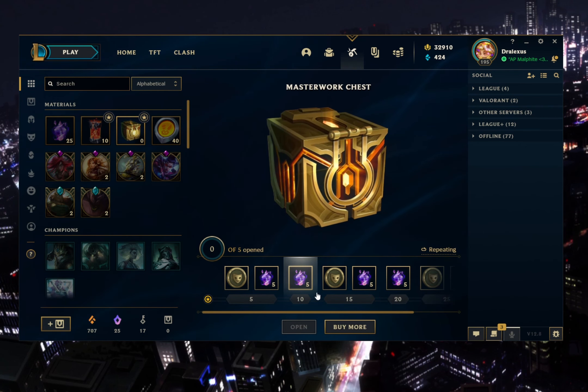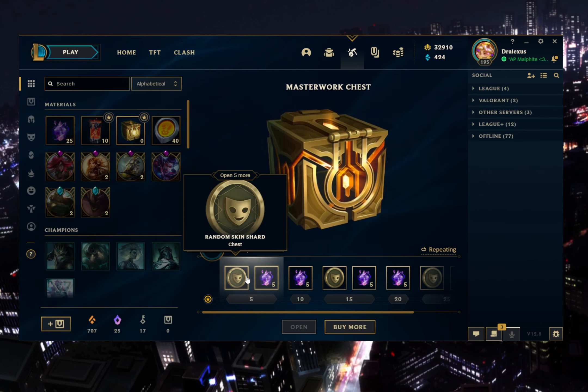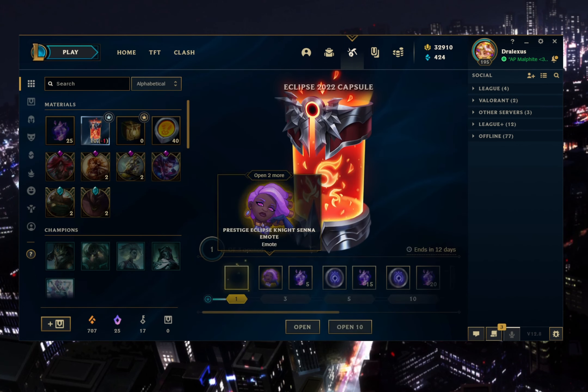For example, with the Masterwork Chest, you can see that when you open 5 of them you get this reward, when you open 10 of them you get this, et cetera.